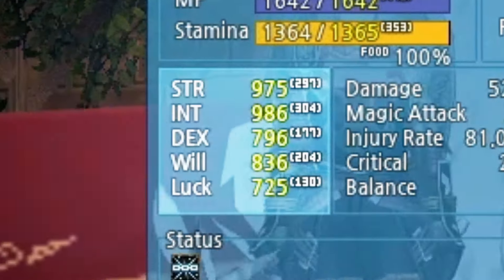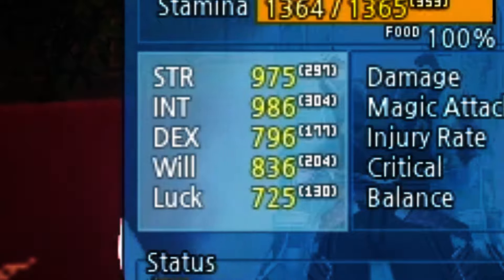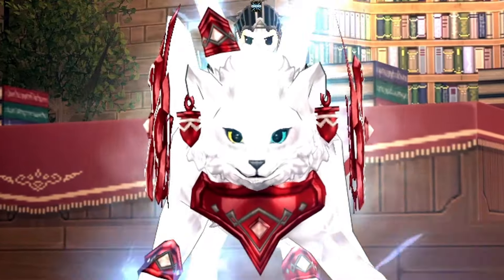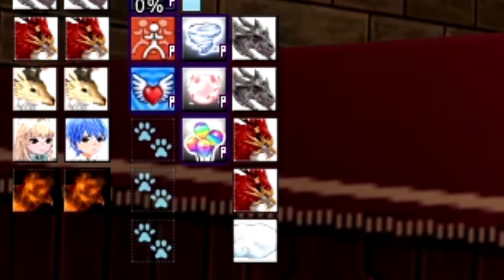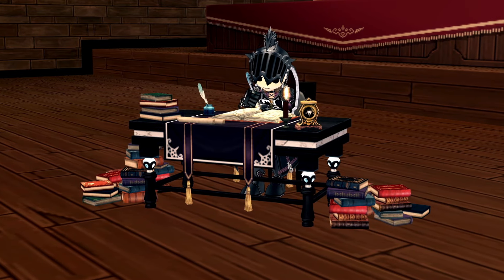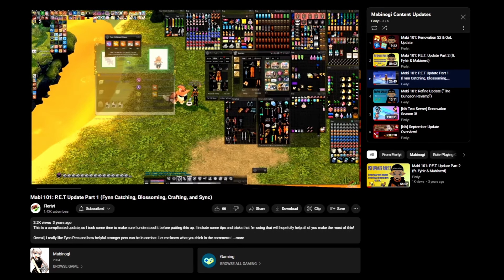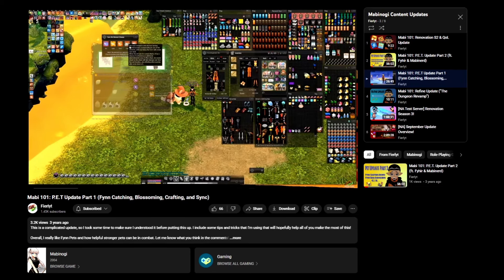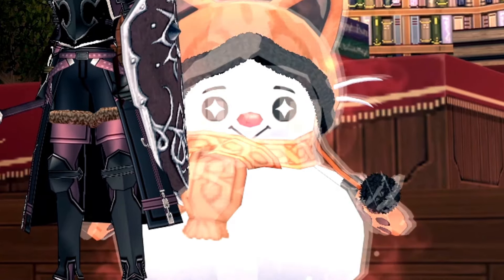Now slap on Divine Link and you have a near fully decked out pet. There's actually tons more stuff you can do for them though — there's elementals, skills, and slots that let you summon other pets without desummoning the current one. Training pets is almost as complex as training your actual character, so go check out Firelight's videos on pet training for way more detail.